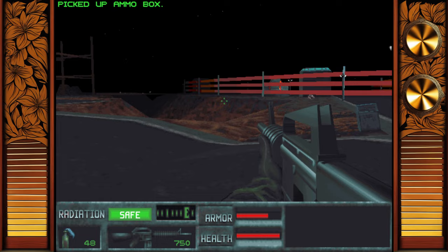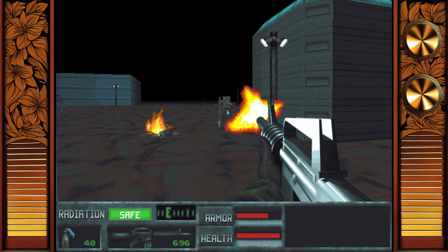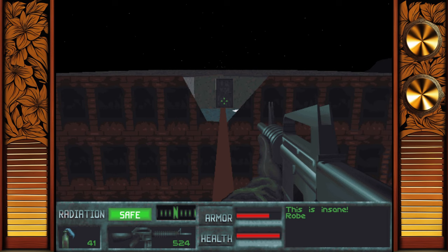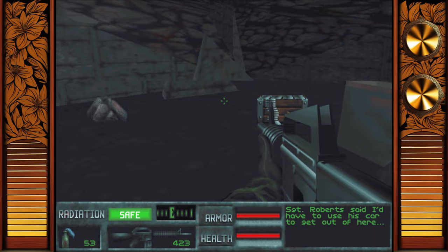The game then releases you into a fairly open map, giving you a crash course introduction on what's to come. In one area there's a Skynet outpost which can be accessed by bringing down a generator, and is completely optional. Residual radiation gathers in craters pockmarking the roads. In a showcase to the power of Bethesda's new 3D engine, we fight across the floors of a hotel and walk across a girder before we are finally able to make the resistance.